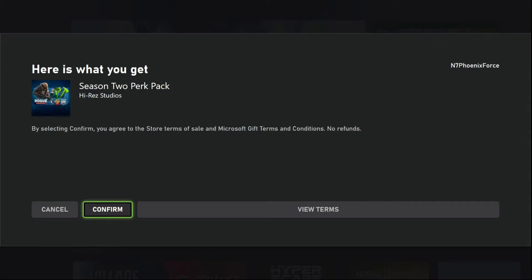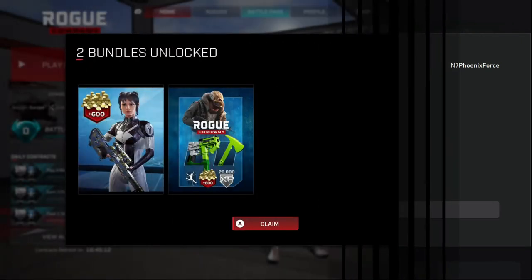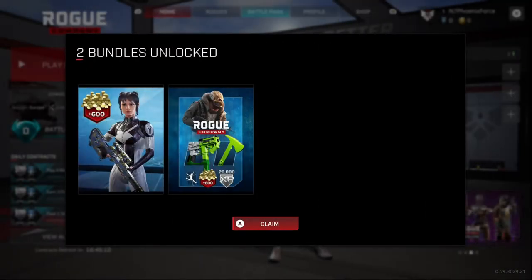So let's get straight into game now and see what we've got. As you can see, once we log into game, you will be instantly greeted with a pop-up showing you what you have unlocked for this perk. You can see the pack here on the right where you have your 600 Rogue Bucks, your emote, 20,000 XP and your green Cosmos wrap for your weapons.